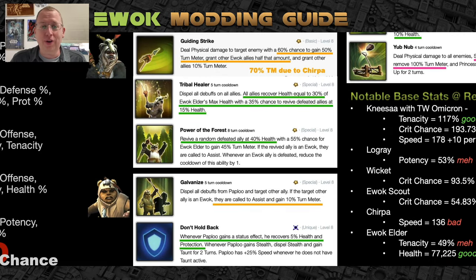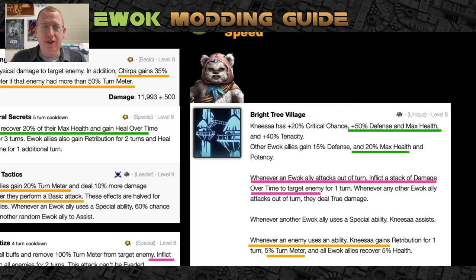If Elder hits and gains 70% turn meter, he just goes again and again, so the cooldowns on his cleanse and heal drop super fast. Paploo — again, I don't really recommend him — has a Galvanize that cleanses a target ally and himself, then that ally assists gaining 10% turn meter. There's also a green line: whenever he gains a status effect — buff or debuff — he gains 5% health and 5% protection. This is one of only two or three callouts to protection in all eight Ewok kits. But even so, if he's defeated, Elder can't revive him with protection — Elder revives with health. So you still want health.